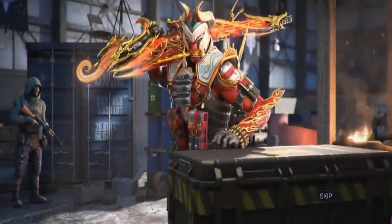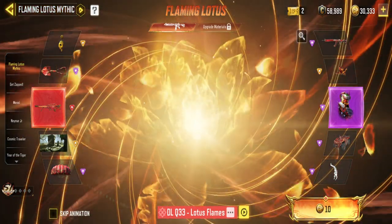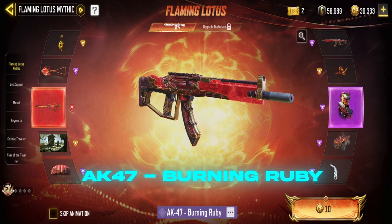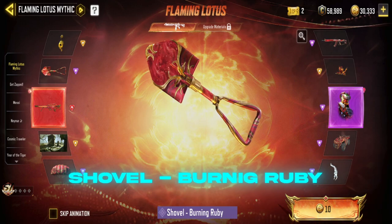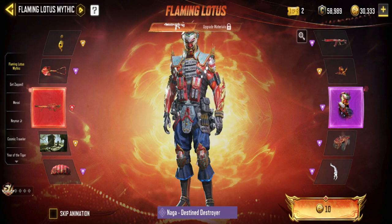That scope is insane. The main attraction of this lucky draw is obviously the DLQ, and then the AK47 skin which has a custom iron sight, and that Sobel skin which is pretty good. I'm not a big fan of this character but it's okay, let's get it.